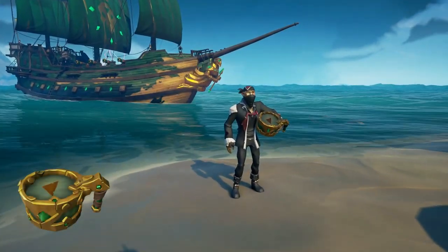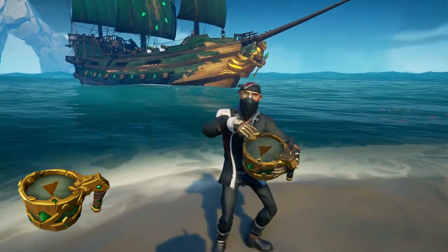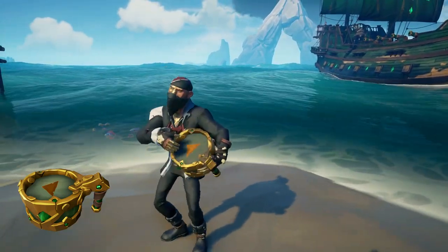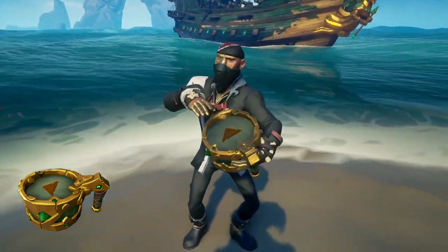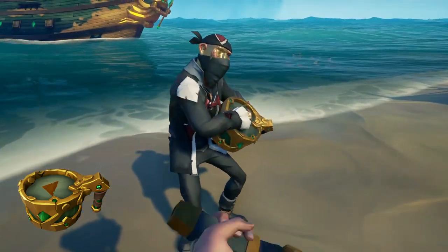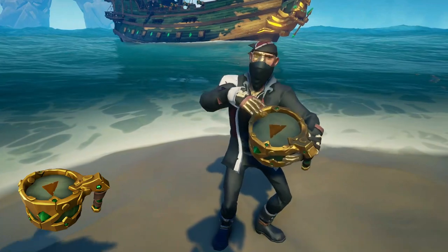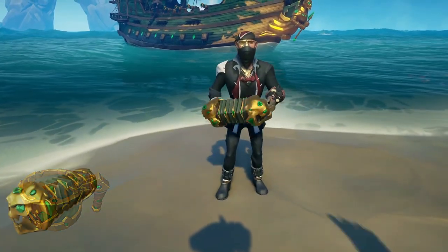The Tribute Peak stuff - oh, where to begin? This stuff is probably the best out of all the Emissary Ledger rewards. It's obviously keeping in line with its colour scheme of gold and green, with the Tribute Peak Gold Hoarder theme. Unlike the Athena ones, it has the Gold Hoarder symbol on the top - it's one of those little triangles it's always used. It could just be a shape, but it's a nice little extra detail. The model also includes the classic gold coins we see on the rest of the Emissary Awards. I just really like this drum overall.